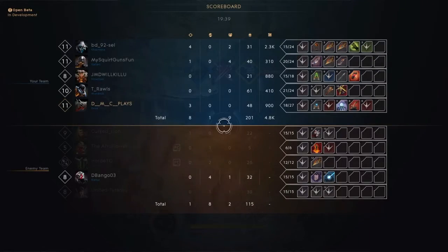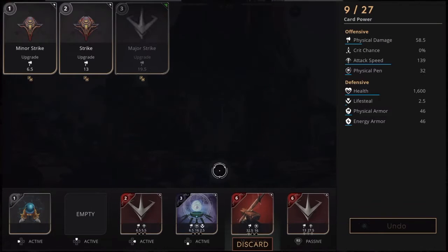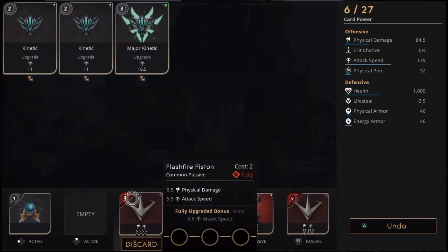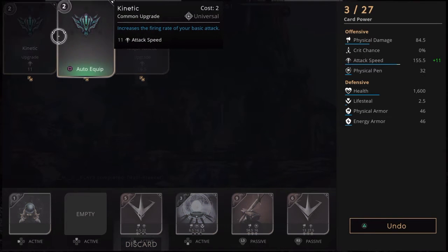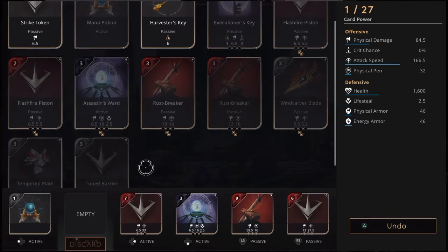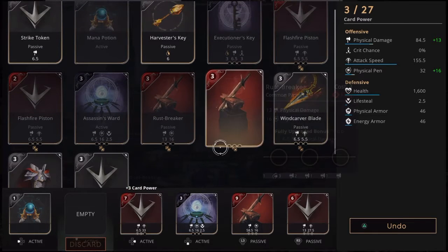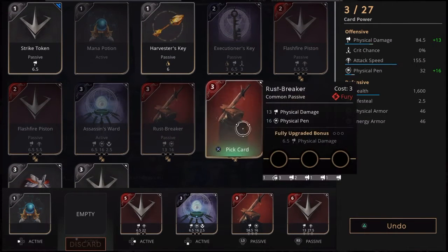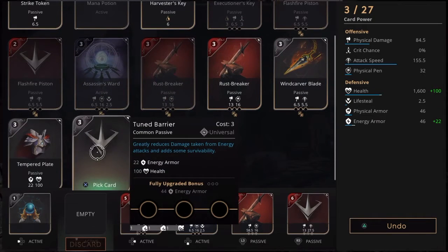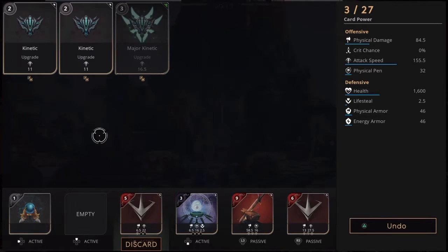Satori Cloak: they changed it from an active to a passive — very interesting. In the old card, you gained physical or energy penetration based on 50% of your armor. Now it applies shred to enemies for four seconds instead of granting penetration. I'm not sure how it applies for four seconds if it's only a passive — maybe you guys can explain that to me. Is it always shredding? We'll have to see how that plays out.